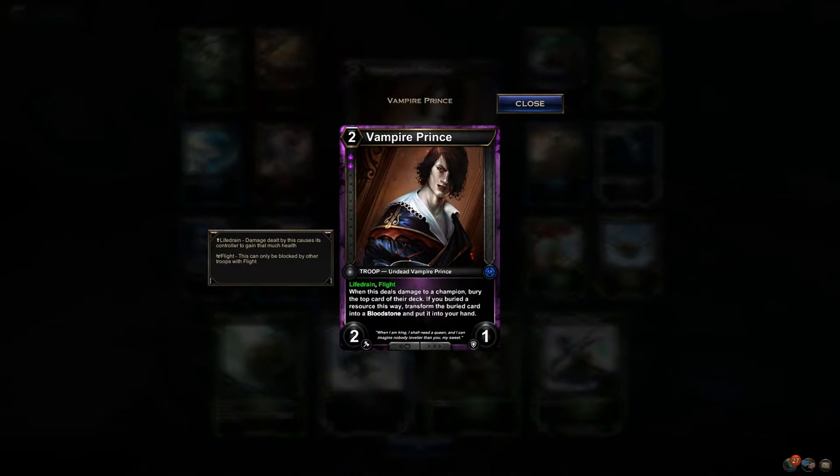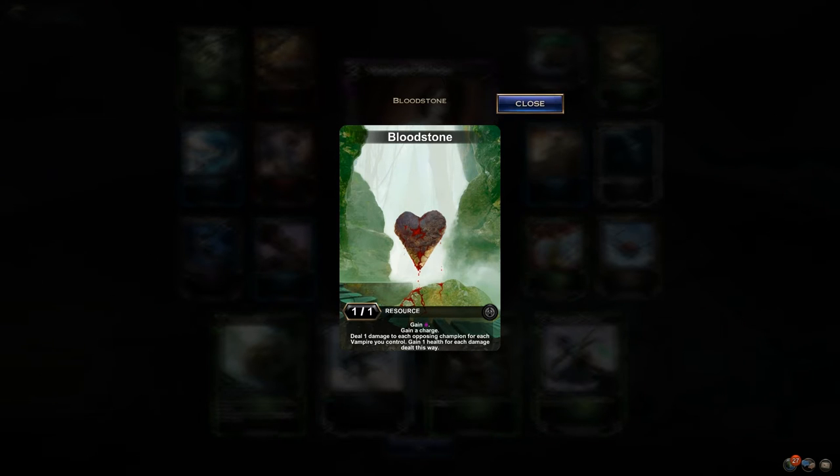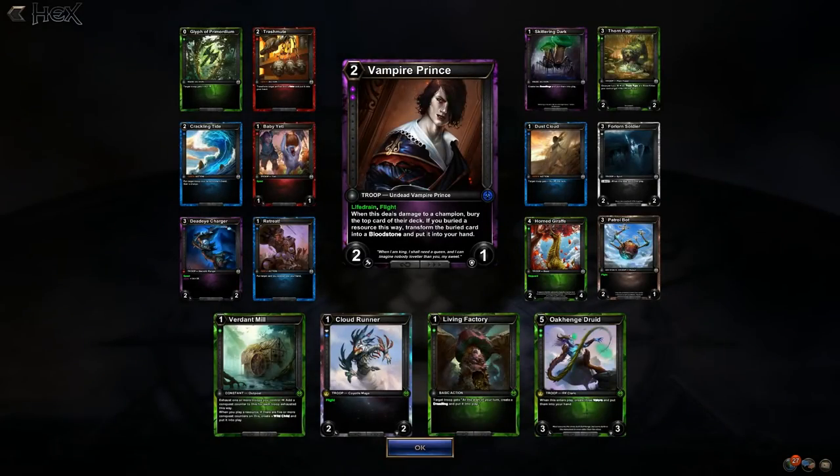Vampire Prince! This is cool because it goes right along with the Vampire Princess and Vampire King. The Vampire Princess hits actions, the Vampire King hits troops, and this one hits resources. So super cool — you get Bloodstones in play, which is your own personal resource. Deal one damage to each opposing champion for each vampire you control, and you heal for it. That's really neat — I think that's super cool.